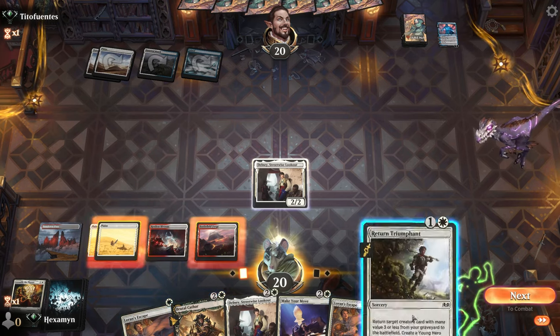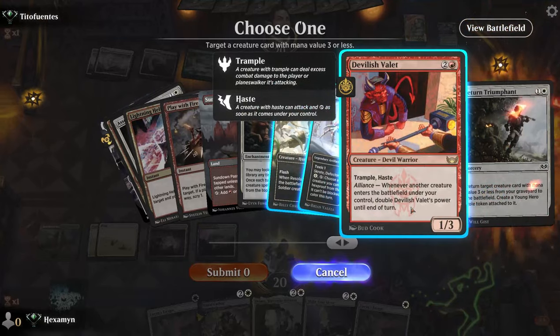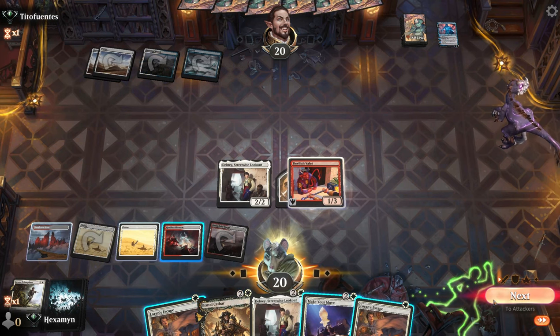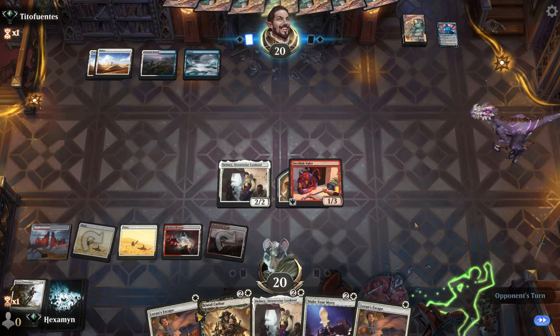Fortunately if we had a Resolute Reinforcements in our hand we would have had lethal, but we don't. Even if we'd had a Valet in hand too, we would have had lethal. So I'm just going to play the Return Triumphant here — it brings the Valet onto the battlefield and we'll say go.